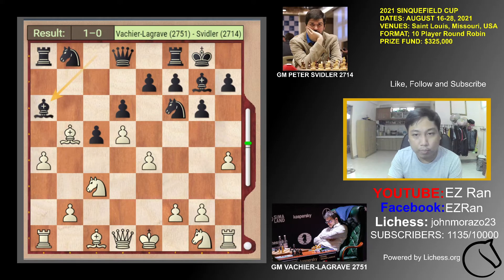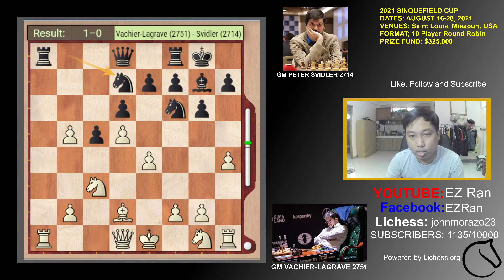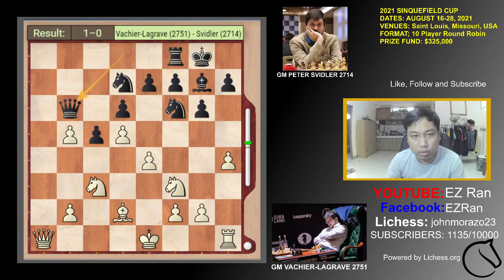Svidler played Bishop A6. White is just relaxed and played Bishop D2. Svidler exchanged the bishop — Bishop takes B5 — then developed the knight to D7. White played Nf3, exchanged the rook, captures the rook, and developed the Queen to B6. White played castle to kingside. The question here is: what is the purpose of this H4 pawn played by Lagrave earlier?